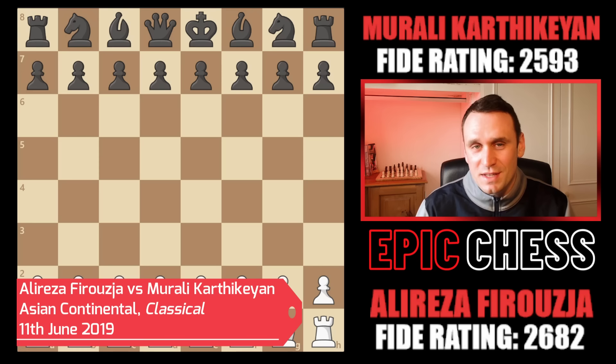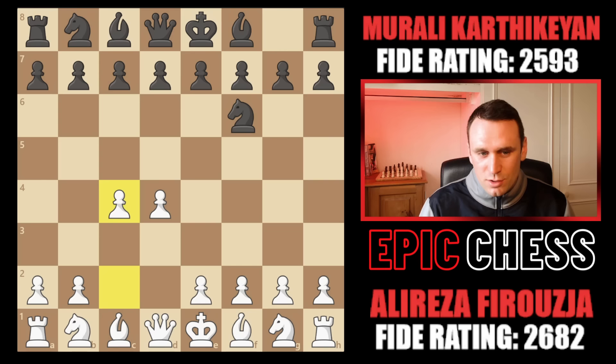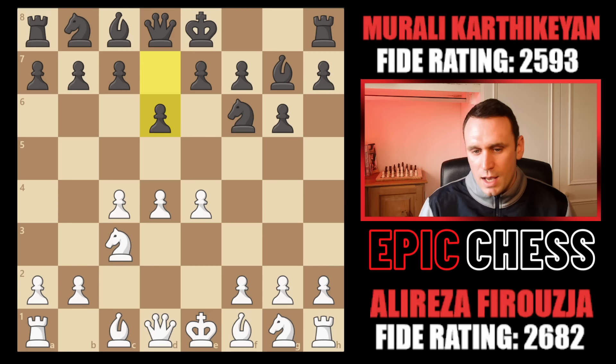Alireza kicked off with d4 and we quickly headed down this Kings Indian line. Alireza is of course an expert on this, but here he's playing with the white pieces. So Nc3, Bg7, white sets up the big centre, black goes d6, and now pawn h3 — a trendy sideline in recent times. You delay the development of this knight, and there can be some very aggressive intentions with this way of playing.